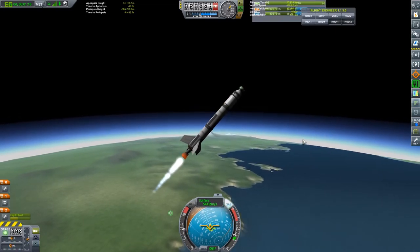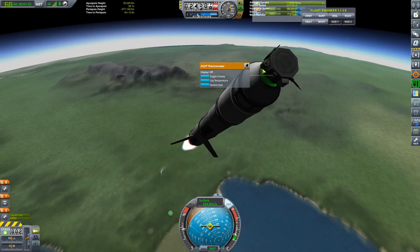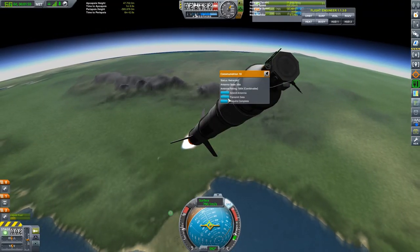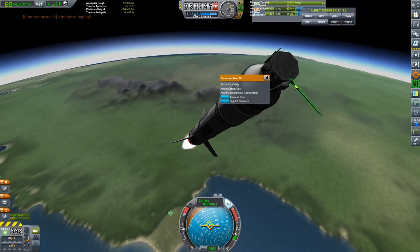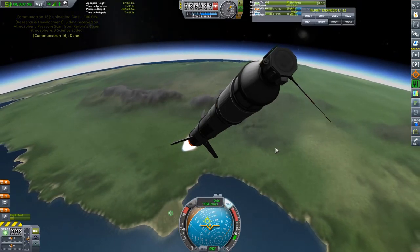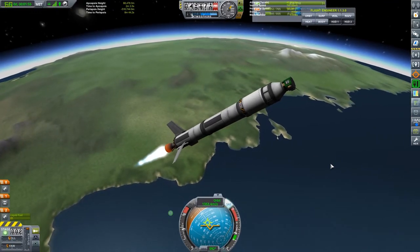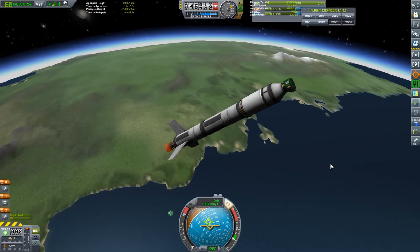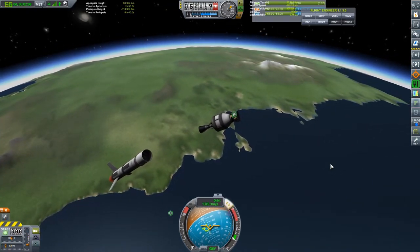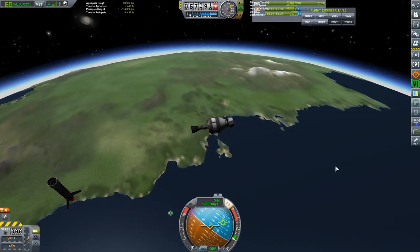This is going to be your standard go-into-space orbit mission. As you can see when I'm turning, the rocket is kind of wonky — that's because I put three moving fins on it, not smart. Just a standard burn going up and away. You can see how it kind of wants to lean over on itself. We're going to take a couple of readings as we go up since we have an alternator on the rocket, so we can beam science down to the surface. That little readout in the middle-left is from Kerbal Engineer.